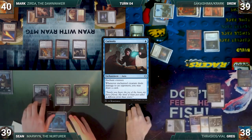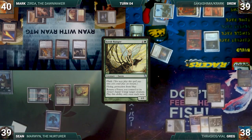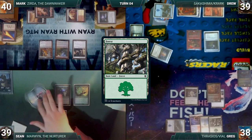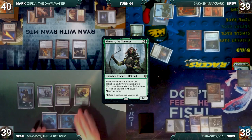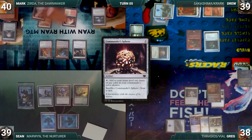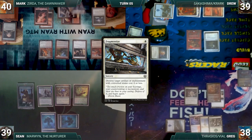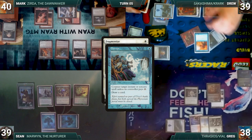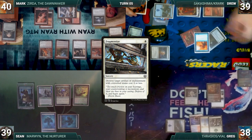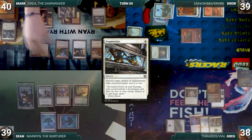Sean draws, taps a Forest and Finehorn Elves for mana, activates Scrib Ranger returning a Forest to his hand and untapping Finehorn Elves. He plays a Forest and casts his Commander, Marwyn the Nurturer. At the end of Sean's turn, Mark cracks his Commander's Sphere and draws a card. Mark draws, plays a Plains, casts an Oriad of Mountain's Blaze, and then Fragmentize targeting Springleaf Drum. Drew casts Disrupt in response targeting Fragmentize. He loses the Krark flip and returns Disrupt to his hand. Fragmentize destroys the Springleaf Drum. Mark attacks Drew with Torch Courier and Greg with Zerta.